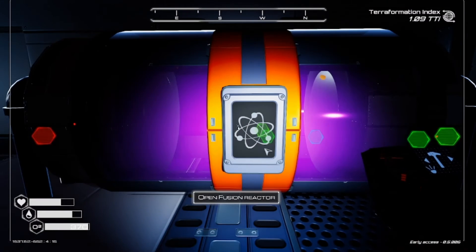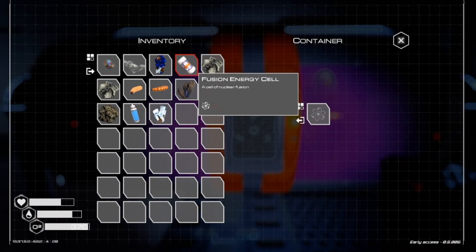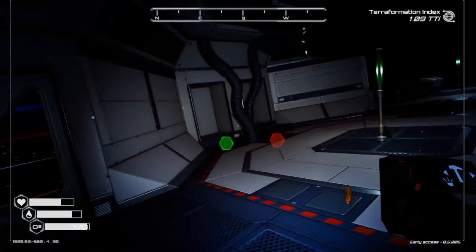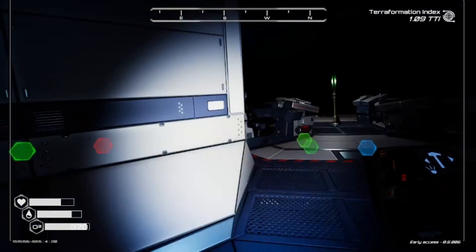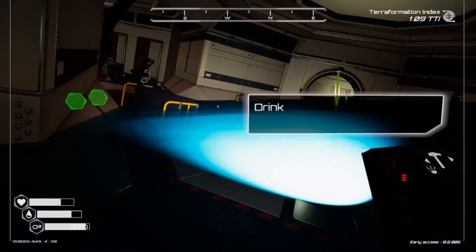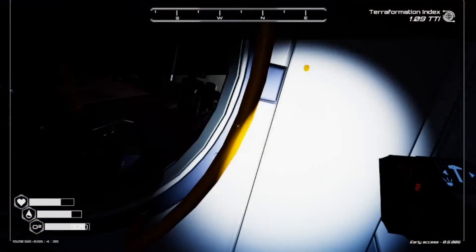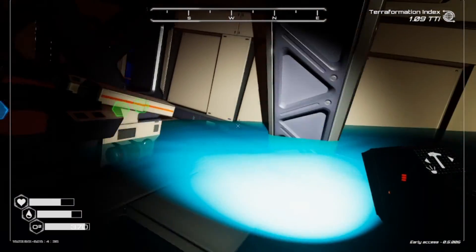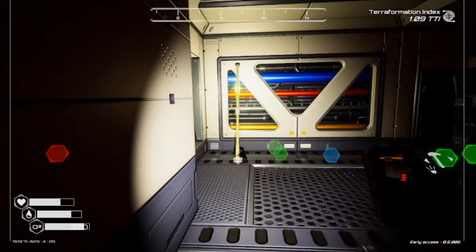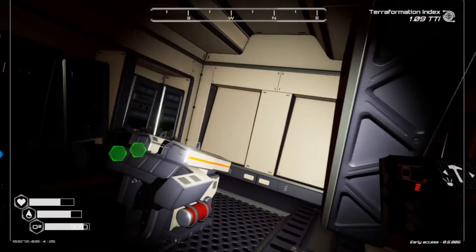When you place a fusion energy cell and reactor, the door in Chamber 5 will open. As I mentioned, this area of the ship will be flooded, but it does not affect the gameplay. It'll be a large room with two blue chests and one storage locker. I don't have any video of this, but trust me, it'll be there.